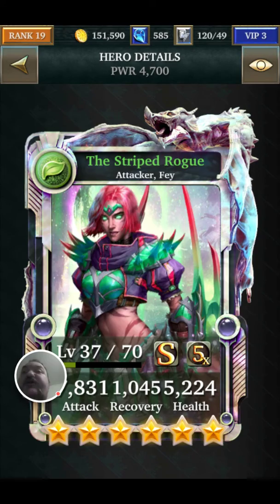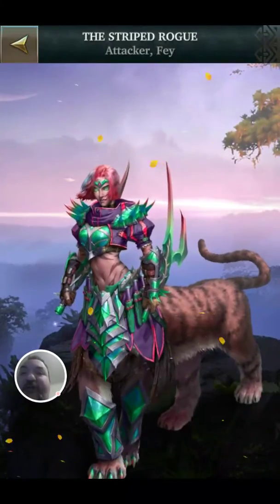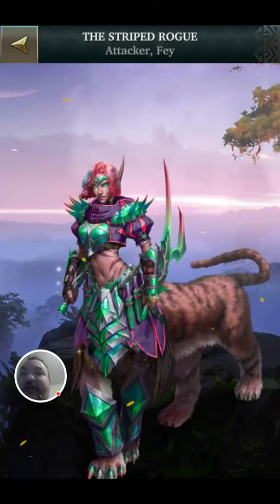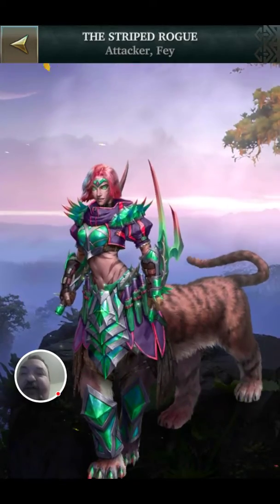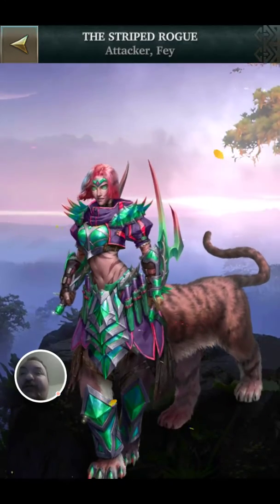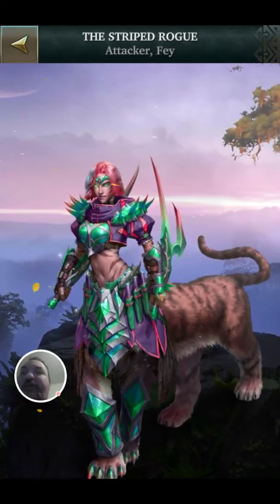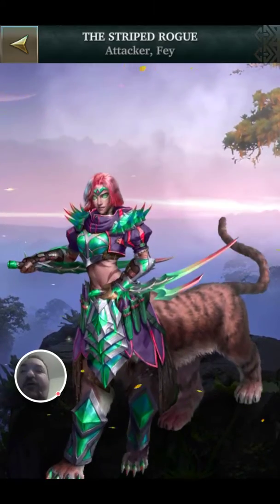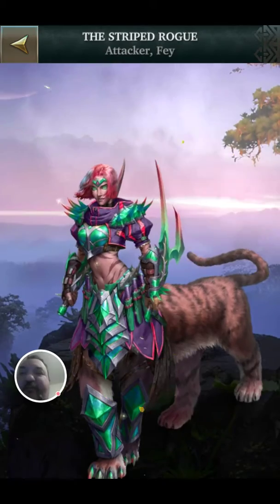Let's see what the Striped Rogue looks like. Oh wow, I really wasn't noticing that — I didn't realise it should be a part tiger. Yikes, that's cool as hell. I like the animation of the tail, I like the animation of the legs. But it's very subtle up on the top. I'm not sure what you would call this — it's like a centaur, but with a tiger.